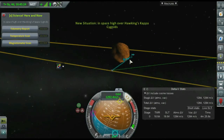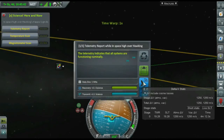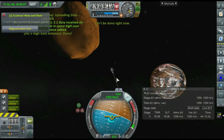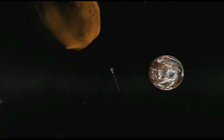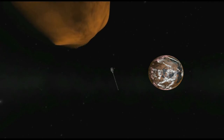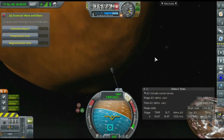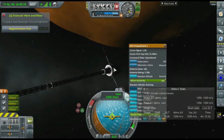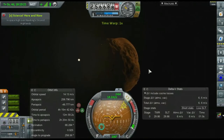Now we're down low and grabbing even more science and getting even more world-first rewards. I should have burned as soon as I could and adjusted for how far from periapsis I was, but instead I waited until periapsis to burn — meaning I was very high above Hawking when I finally managed to stop my orbit. We're going to burn now — it's going to take a long time and we're going to watch Hawking pass by. Hawking is one of my favorite bodies — very colorful and very orange. Originally it was a reddish roasted-asteroid look, but I decided to give it a more realistic Phobos or Deimos-like color.